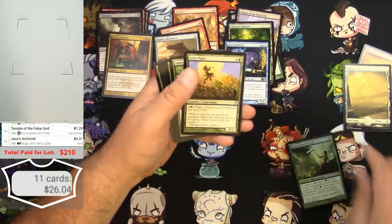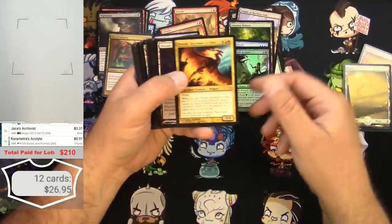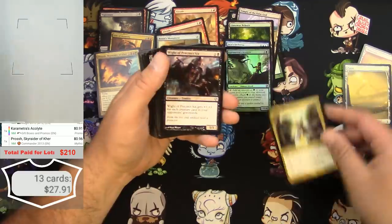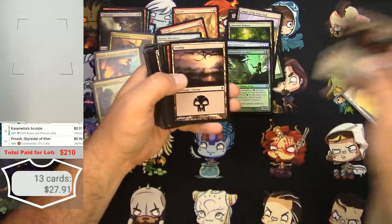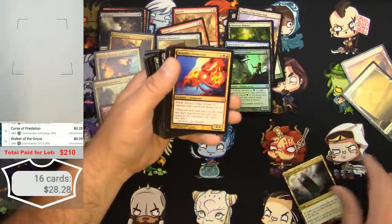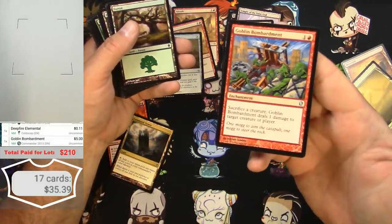Karametra's Acolyte — actual foil card, it's actually a promo. Got a Prosh, Sky Raider of Ker — the mythic from Commander, not a big one but it counts. Shatter Gang Brothers — okay. Kind of the lesser stuff got left behind. Inferno Titan — not going to quite make it. Command Tower — a couple bucks. Goblin Bombardment — five dollars! Not bad for an uncommon.